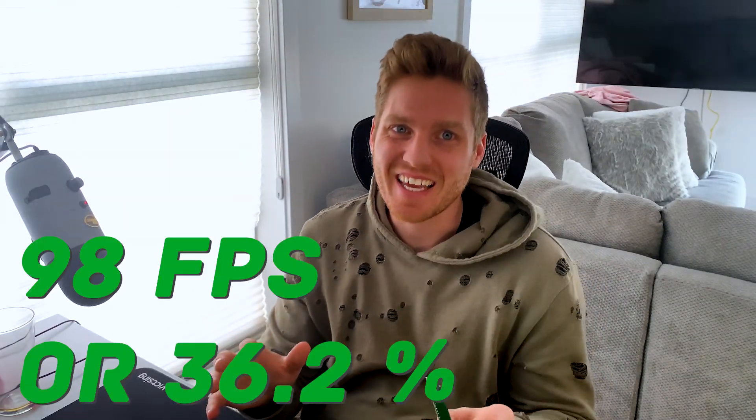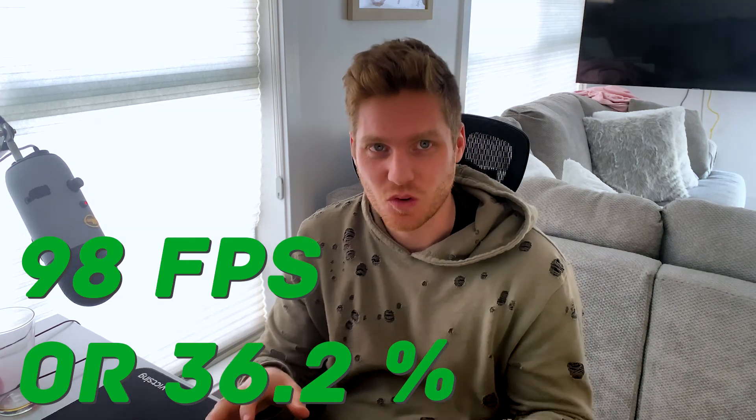So as you saw, an extra stick does make a difference. We saw frame rate increases as high as 98 frames per second in Overwatch, 21 in CS:GO, and anywhere from 10 to 20 in most other games. The Division didn't really get much advantage from the extra memory or speed — only 6 frames per second higher — but overall we had a 14% increase in average frame rate.